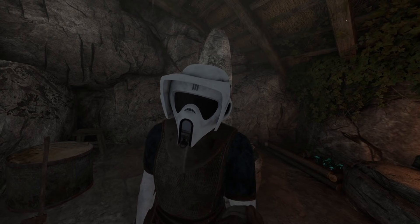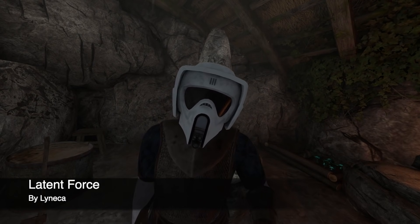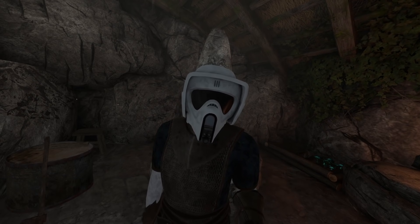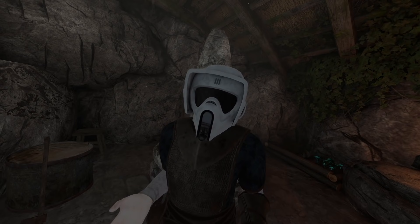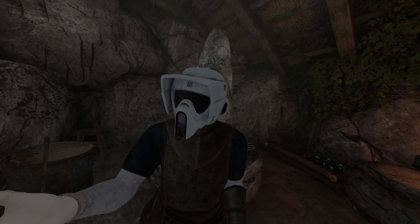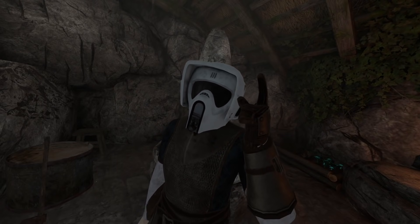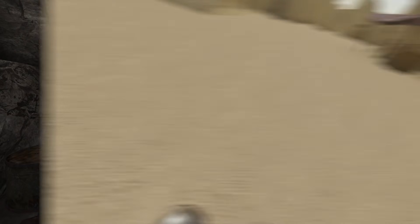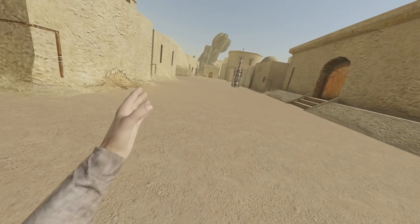Moving right along, we have Latent Force — or 'Latin' force depending on what side of the world you're on. This one's by Lineka. This is the epitome of Star Wars: it gives you full control over the force. You can do force push and you can move objects around. I've used it before in other videos, but this is definitely a quintessential mod. I'm just going to call it Latent Force — you guys can fight me later.